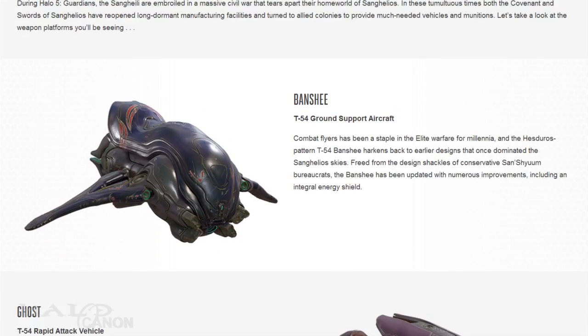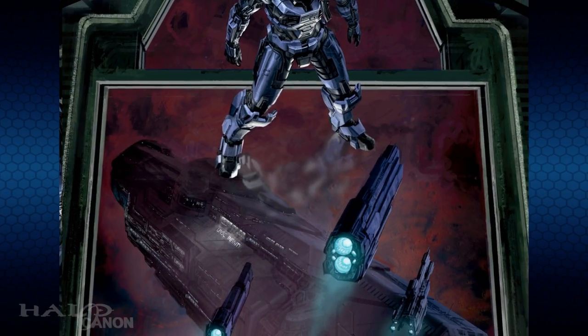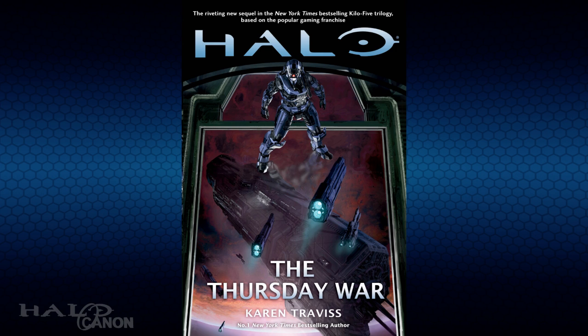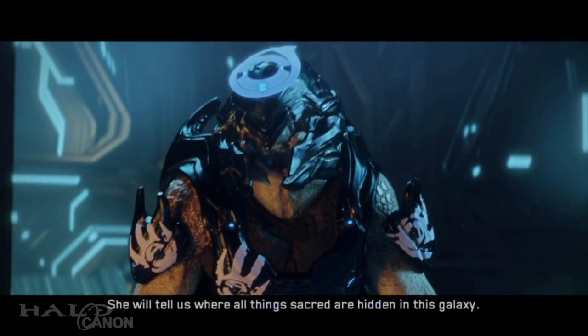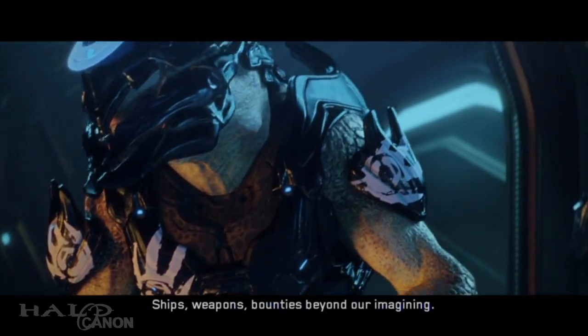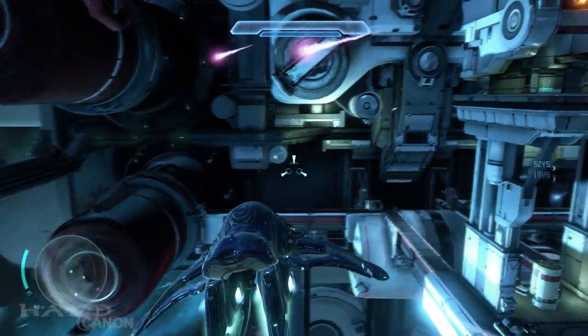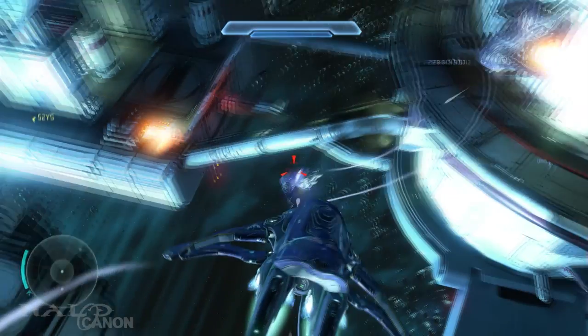We start out with the T-54 Banshee. The new look is a Hesturos design. If you haven't read Halo: The Thursday War, Hesturos was a Sangheili colony that was basically cut off from the Covenant and the Sangheili just before the Great Schism. When Jul 'Mdama stumbled upon it, he took advantage of the ignorance of the native Sangheili and their still-present religious fervor to start his new Covenant faction. The T-54 Banshee features a number of upgrades, largely due to the lack of restrictions from the conservative Sanshayum, including energy shields.